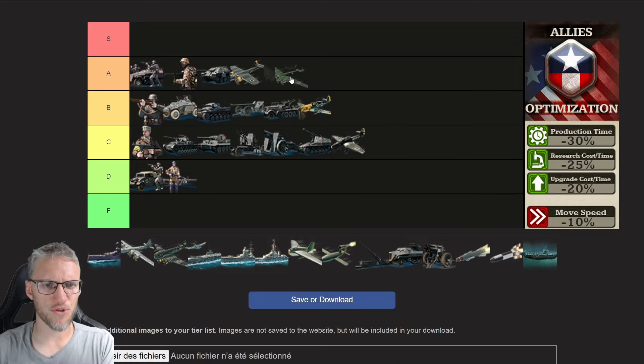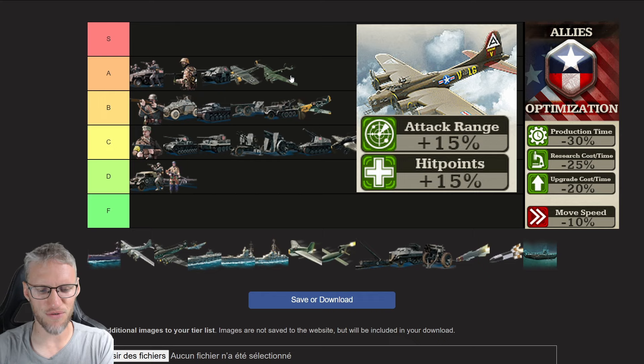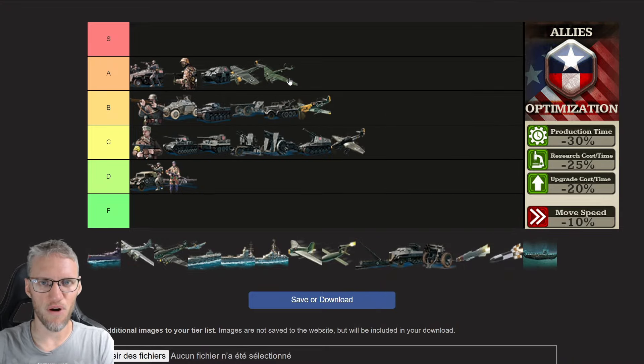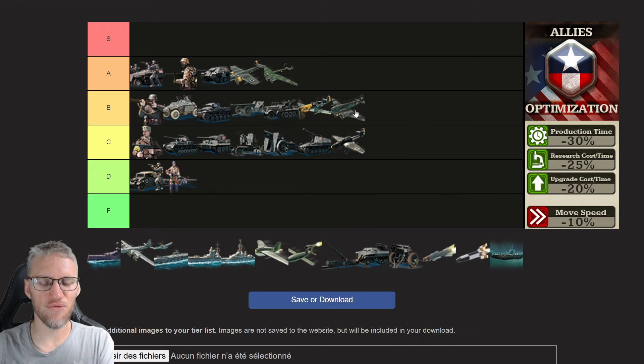Allies strategical bombers are one of the best in the game. They get an additional 15% range and 15% extra hit points, making them pretty difficult to take out. With allies strategical bombers you can send the economy of your enemy back to the stone age. Allies naval bombers don't get any unit bonuses but are really good to protect your coastline — they are the most efficient units to counter enemy convoys and keep your coastline and sea safe, and this is a unit you should always have.